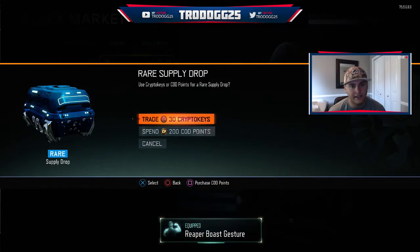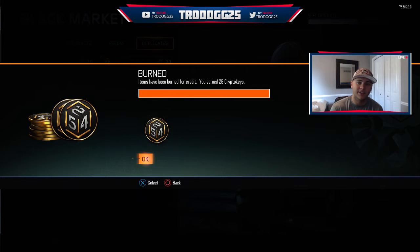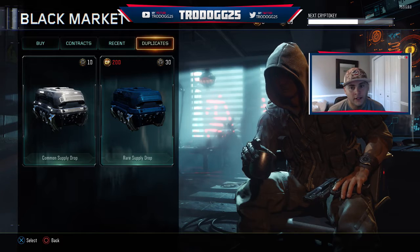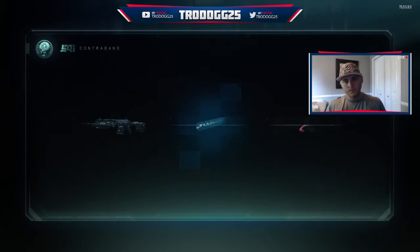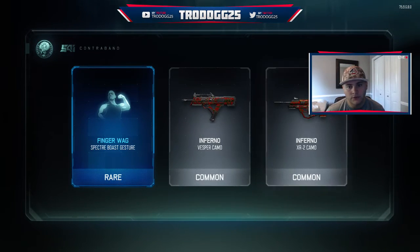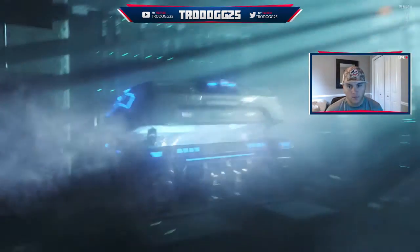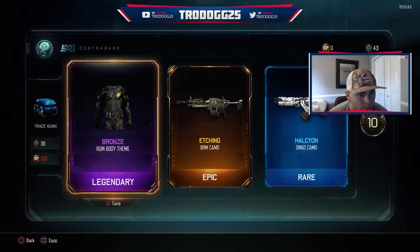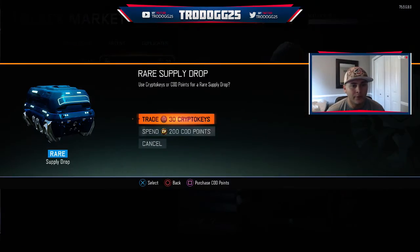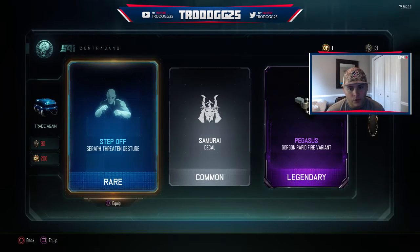We'll put that Boast on Reaper right now so we don't forget. Let's burn our duplicates — we're going to get 26, so that'll basically get us one more, plus we have 88 total, so we'll be able to get like three or four out of this. We got a Finger Wag — nothing special there. Only five crypto key bonus as well. We got a new body that I haven't had before — Bronze. Hopefully we can get the head for that too. We got one more. Pegasus Rapid Fire Variant — not bad, I don't use the Gorgon, but maybe I'll make a gameplay with it.